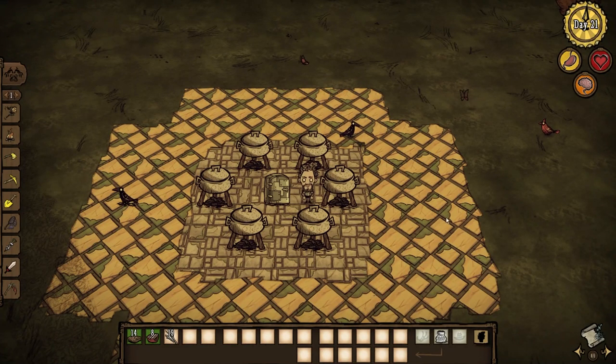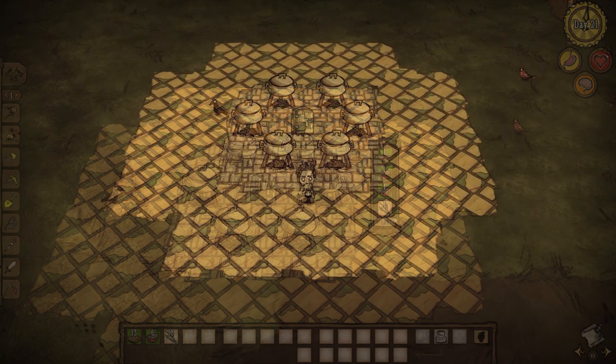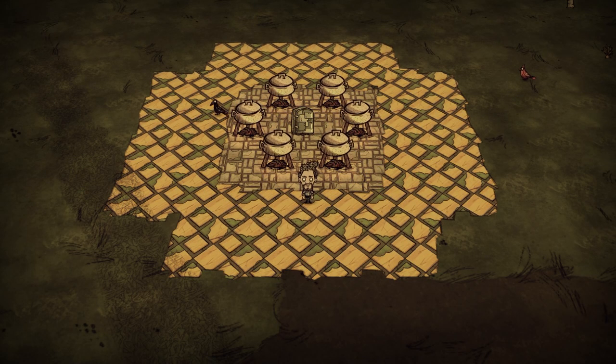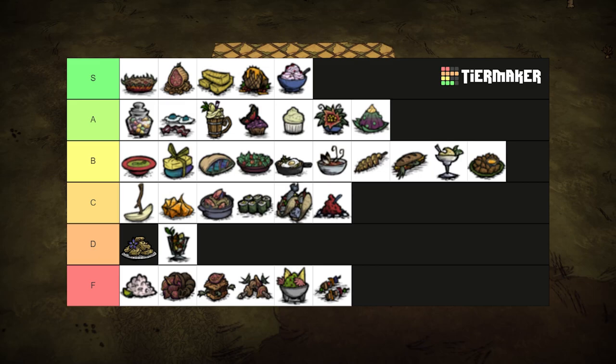Another stick food, kebabs are something I'd recommend not making. With 1 meat and a stick and some filler, you get some of the worst food values in the game. 3 health, 37.5 hunger and 5 sanity. Putting it square in the middle of the pack. But if you have those fillers, why not make meatballs with them? Avoid at all costs. F tier.